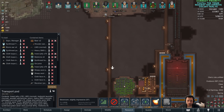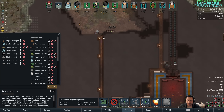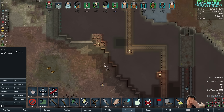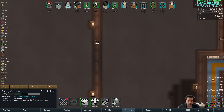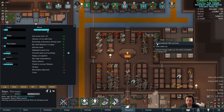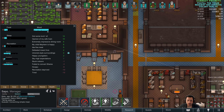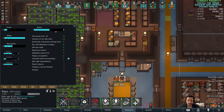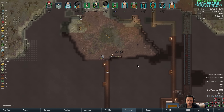One of the problems with the transport pods here is that it's so far from the stockpile zone that it takes forever and a half to load. Sapo's been loading it for a day, as you can see. Hey Sapo, take some wake-up, don't get a heart attack, and consume some meals. No heart attack — that's good. No addiction — that's good. Coloring the whole map, because why not?